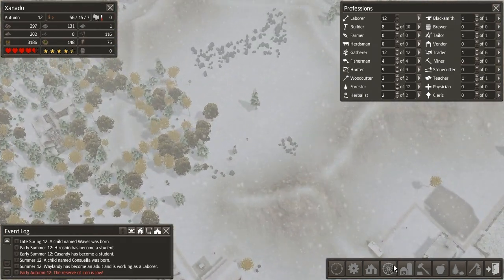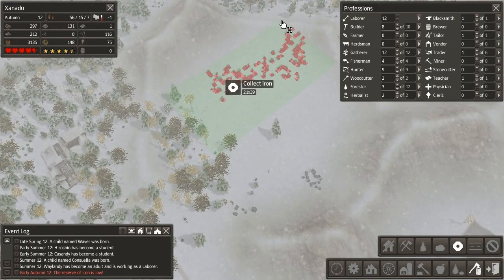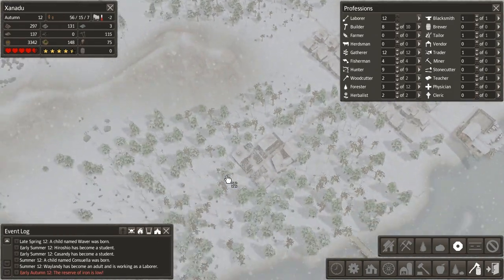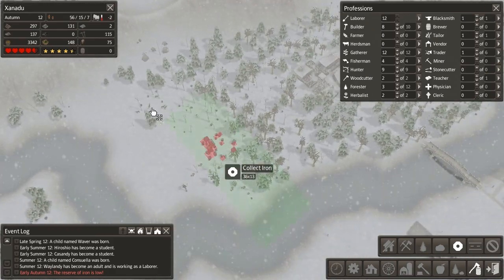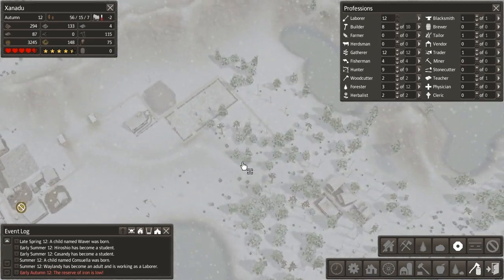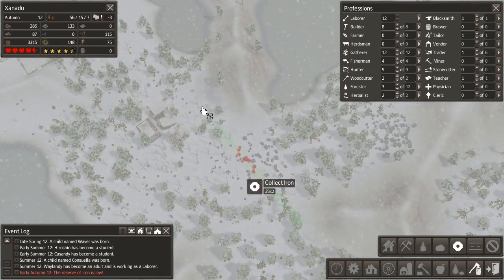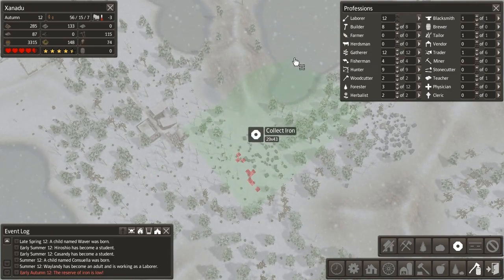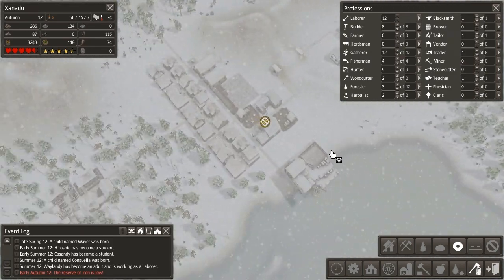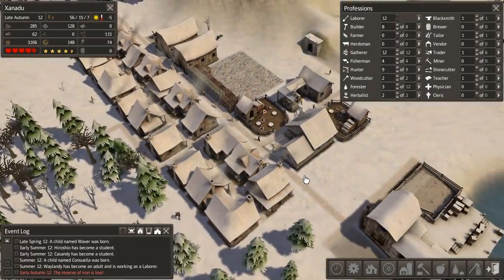There is a whole bunch of iron nearby that we've set people to grab. We're going to make sure we set them to grab all of it — grab all that, grab all this. Tons of iron nearby; there's more over here as well. Lots of iron within very close grabbing range. So that should not be a problem. Once our civilization starts to get more of those resources, we won't have to worry about it anymore.